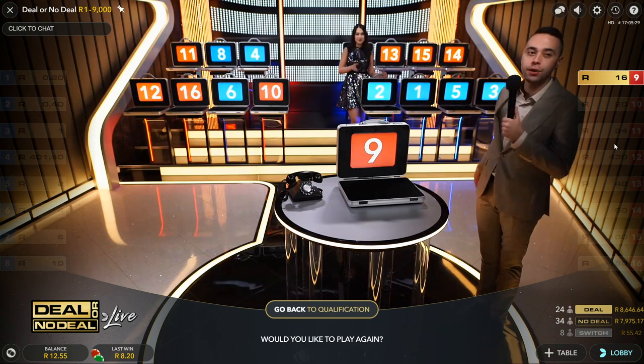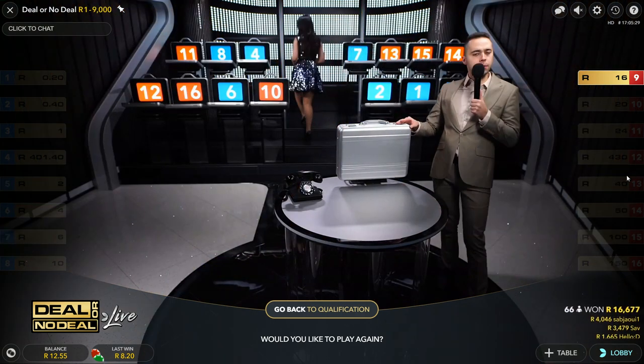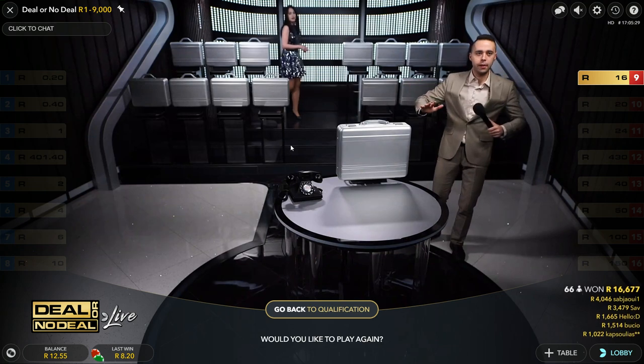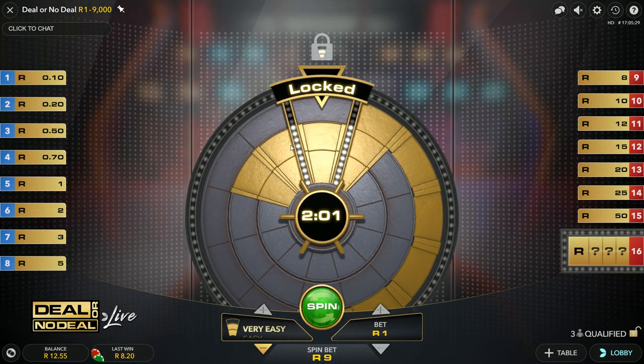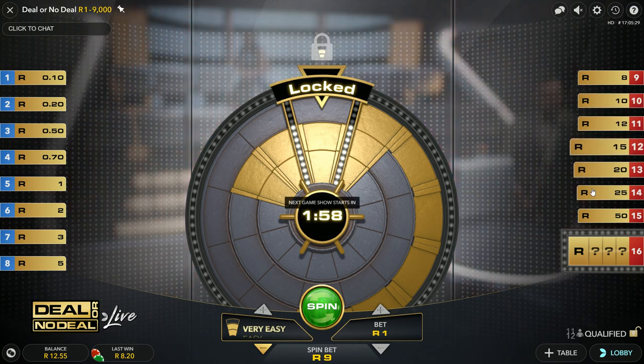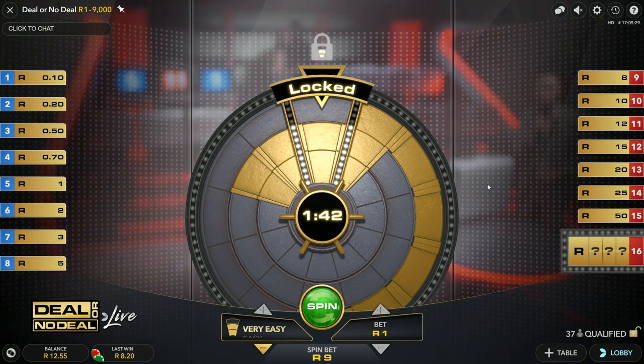Deal or No Deal game, guys. I've showed you how the game qualification works — what you need to do is get those three wheels spinning. Once you've qualified you'll get into the money round where you can top up your numbers. I kind of wish they made that a little longer — I'd like to top up a few numbers a bit more. But I can't complain, it's pretty fun. Once you're qualified, you want your number to be one of the last ones in a suitcase. Go check it out on WSB or a few of the other sites — I'll leave some links in the video description. See you in the next video, have a good one guys. Cheers.